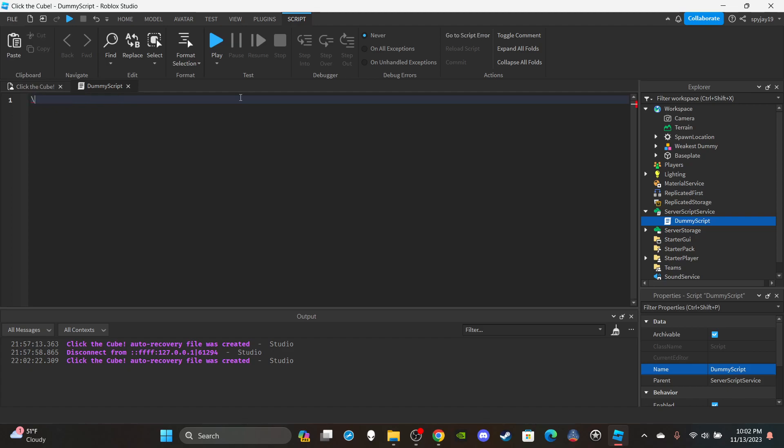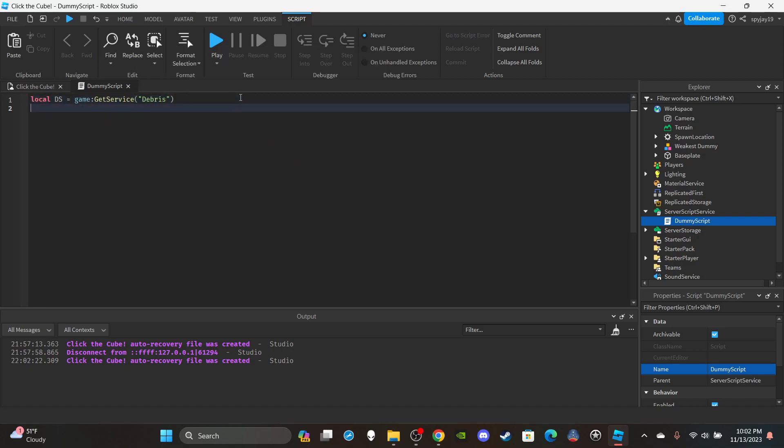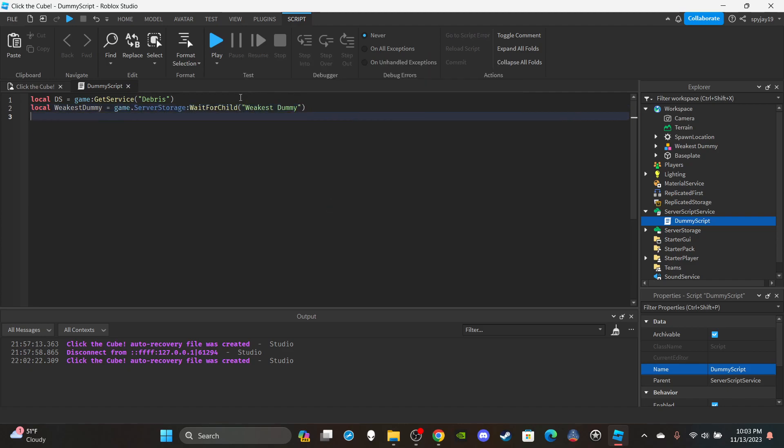We're going to use three variables. First, get the DebrisService: `local ds = game:GetService('Debris')`. Then reference the dummy in ServerStorage: `local weakestDummy = game.ServerStorage:WaitForChild('WeakestDummy')`. Then we'll get the dummy spawn location.